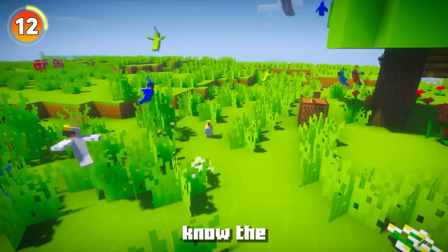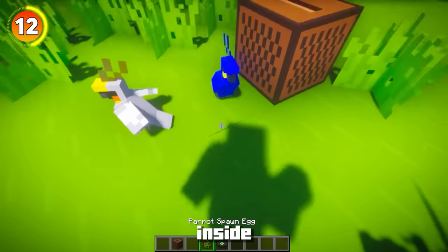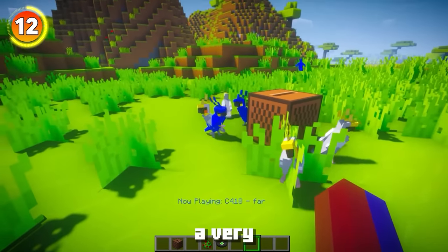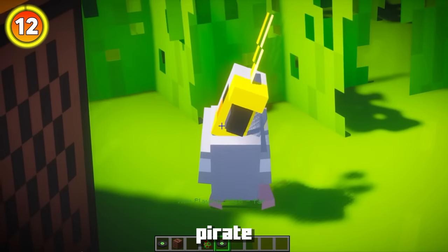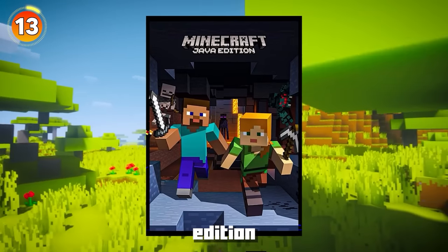Did you know jukeboxes have a really cool easter egg? For newer players, parrots are Minecraft's greatest hidden secret. As long as you put a music disc inside a jukebox and spawn parrots nearby, you'll have a crazy little disco where the parrots do a really cool dance. It works on every single parrot nearby, though it's unclear why this easter egg exists in the game.